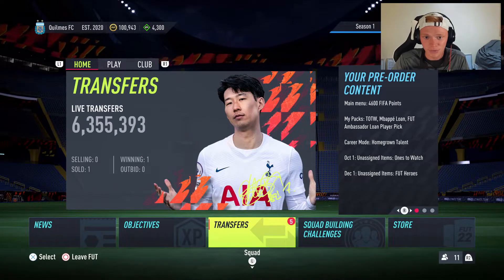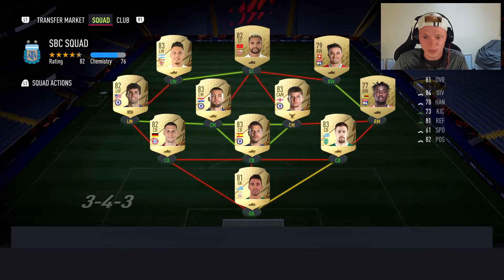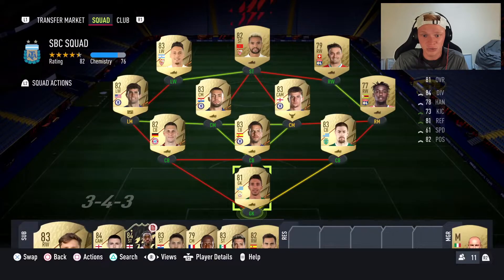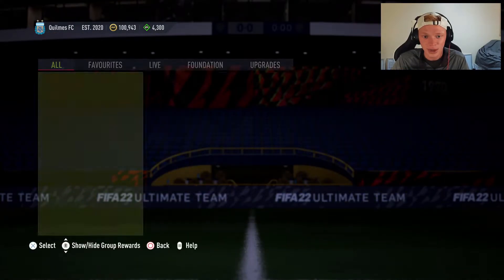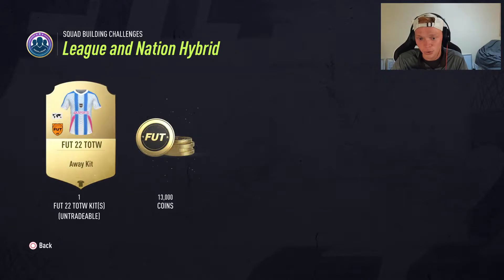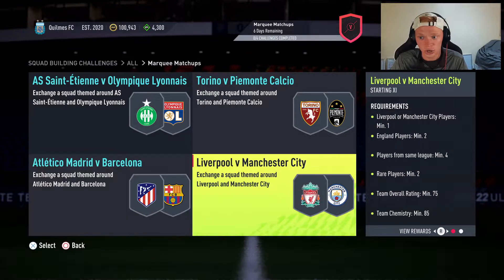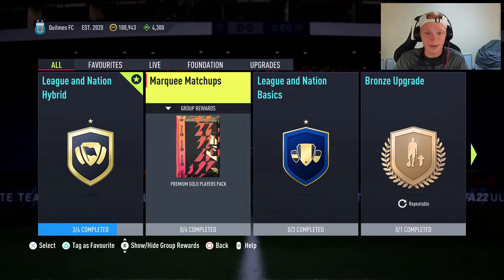The goal for this episode is still grinding squad battles. We're five games in with this squad getting loyalty on it, so we're using it in squad battles. We need to play five more games — once we've played 10 games, we'll have loyalty on those players and be able to complete the league and nation hybrid SBC. We'll get ourselves a rare mega pack and 13,000 coins — a nice little boost to the club. Marquee matchups is out too, so we're going to complete those as well. Squad battles, SBCs — lots to do today.